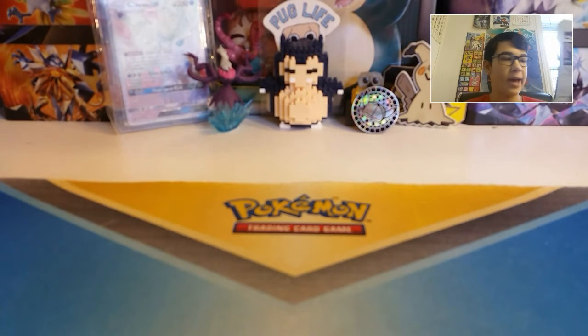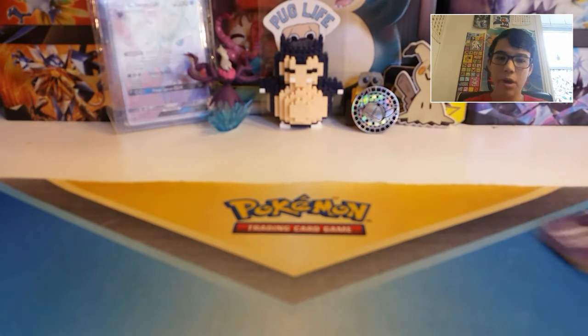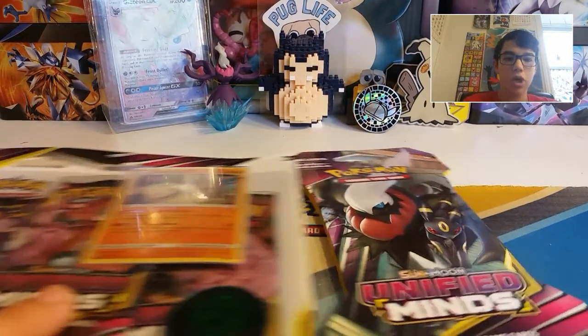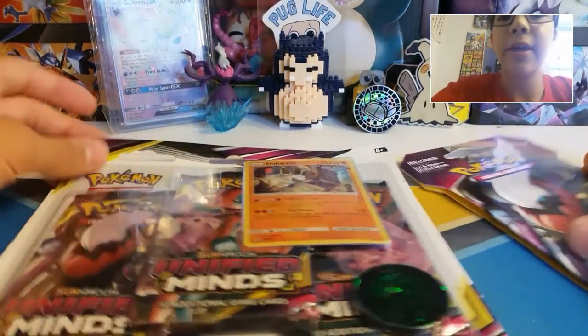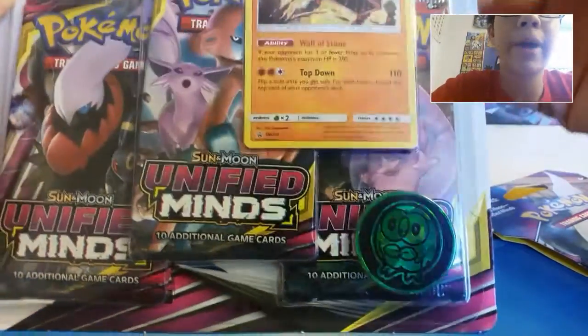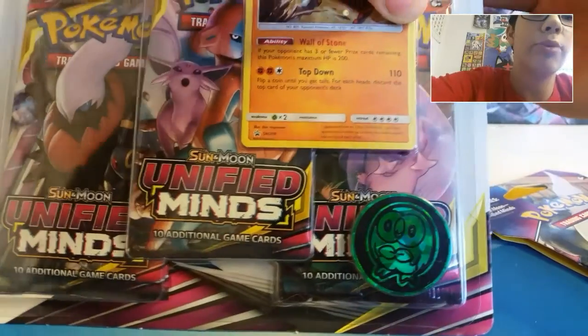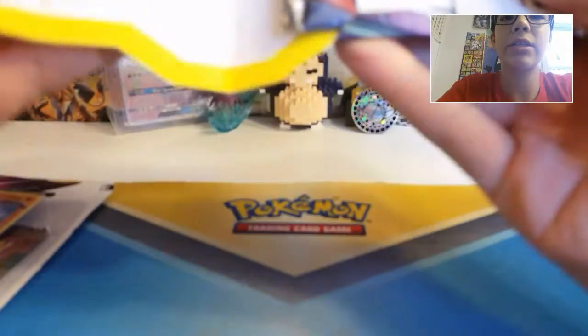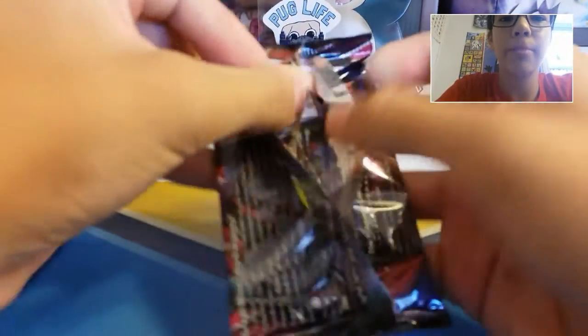Totally didn't realize that both stores - Walmart and Shoppers Drug Mart - had different types of the cardboard one, but that's totally unimportant to this opening. We've got 4 Unified Minds packs in this pretty 3-pack blister. But before we open that, let's open up this one Unified Minds pack I decided to grab. We got Giratina and Garchomp - that's the one we pulled last time. First Giratina and Garchomp I ever got.